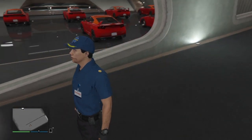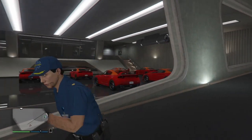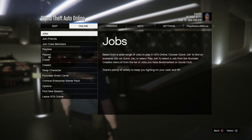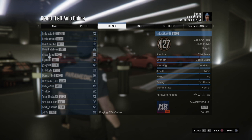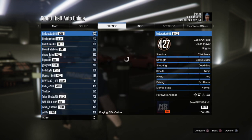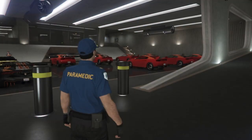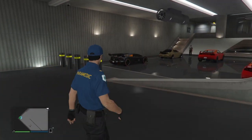Alright, so like I said, this glitch you can do with any vehicle as long as you have a nightclub and a CEO office. What you're going to want to do is have your friend stand in the far corner where I just was. He's going to want to press Start and go to any player in his friends list who has a different targeting system.